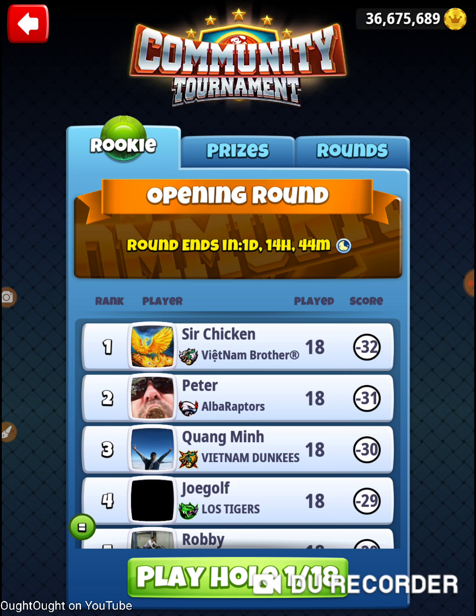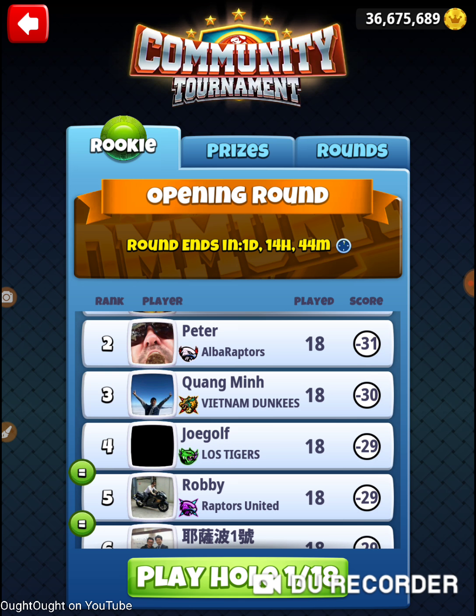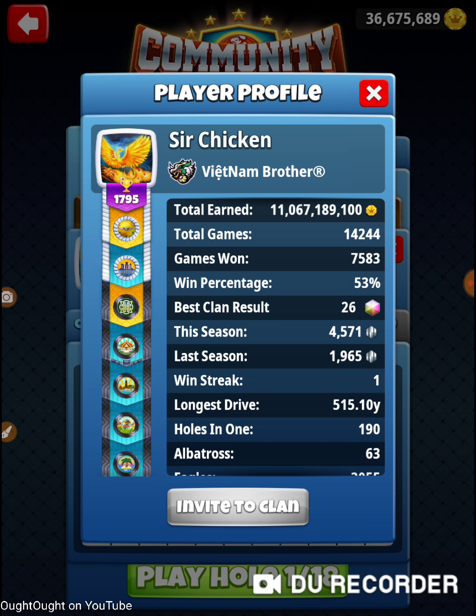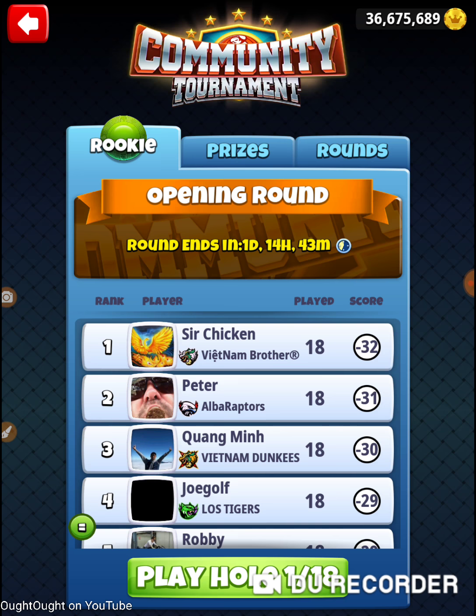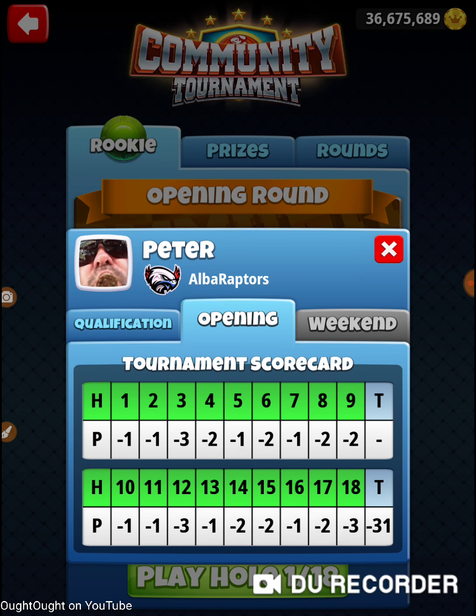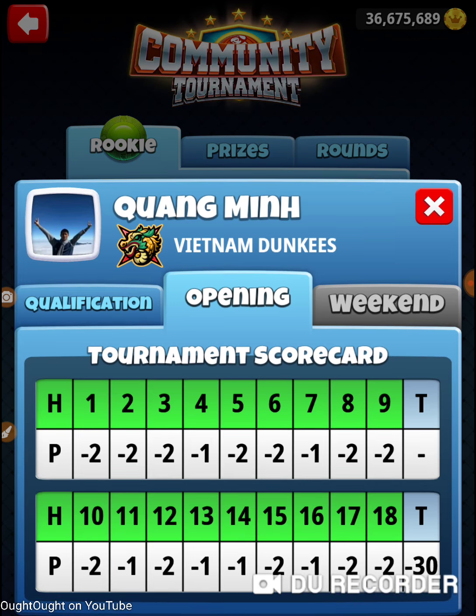We're getting up towards the top and we've got a 32, a 31, a 30 — and this is in the opening round. These people are trying to build their stuff up. The first guy: 11 billion earned, 14,000 games, 7,500 wins. This person has been playing very high-level tours. Take the total earn divided by two, divide that by how many games won, and that gives you an indication of what tours they've been playing to work on their clubs. Every single person in this bracket has got an awesome set of clubs.